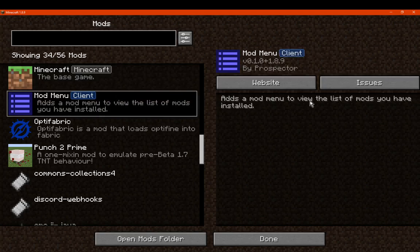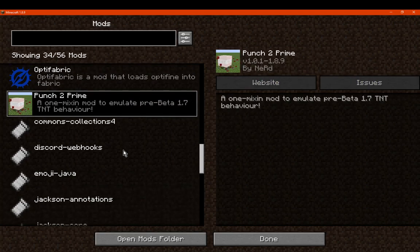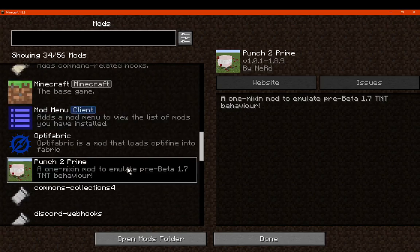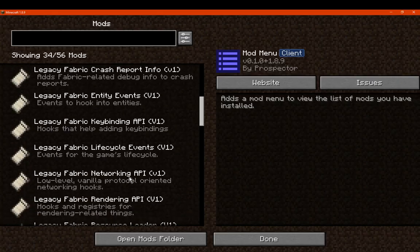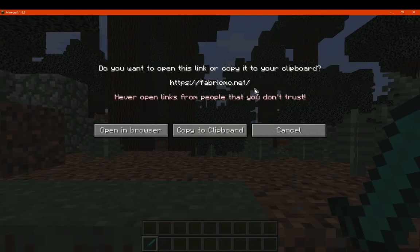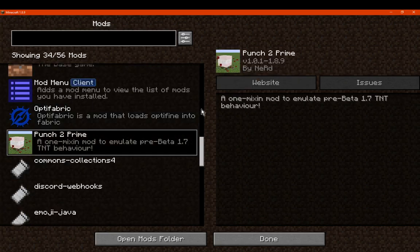Obviously you can see the base game. You can see the mod menu itself here. Opti-fabric. We've pushed to Prime, and that's pretty much it besides all the other technical library and other stuff. That is going to show the original mod menu, not this one, because this one's from Modrinth — interesting. So it goes for the original there. That's going to that one, and I'm assuming this is on CurseForge, but it's just not showing it.